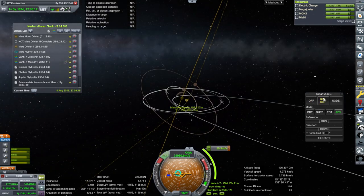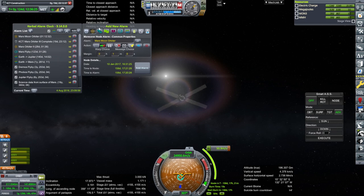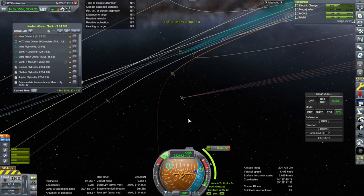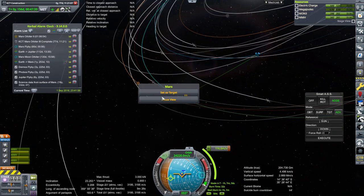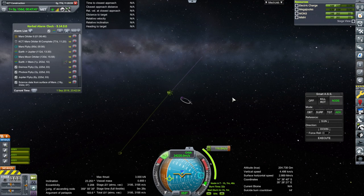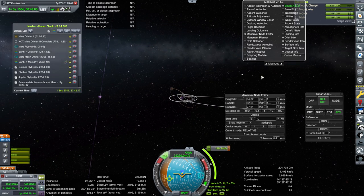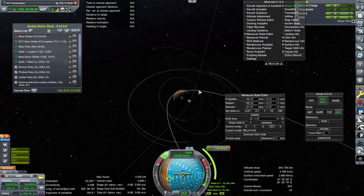Mars Orbiter 2 — I'm going to let it turn on its own because it's coming in too fast to capture properly. It'll capture, but it's not going to capture in a way that's going to help. Just kill rotation for now. Whatever this maneuver is trying to do, it's not doing well. That's going clockwise — the wrong way around. I hope the other one's going the correct way around. It would take 2,700 to capture, so I don't think it's going to be doable.